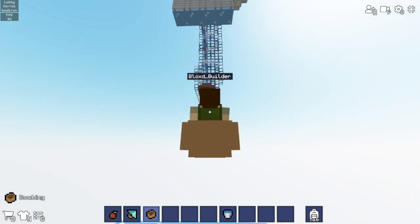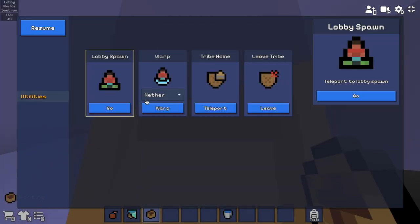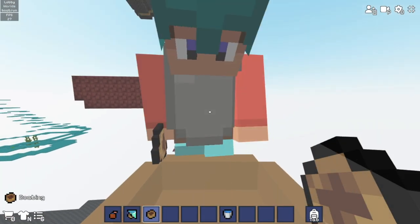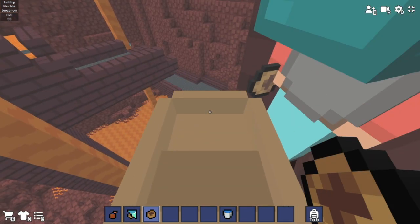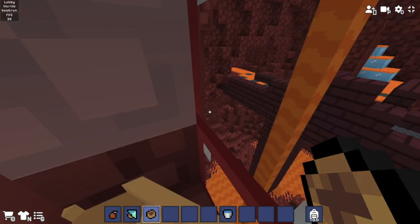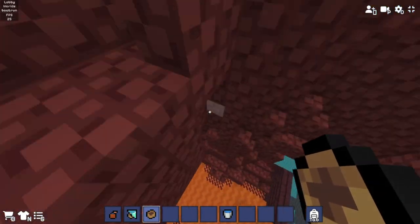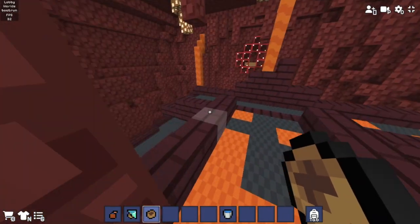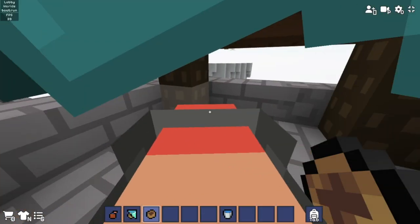Then there's this part that uses the ladder glitch, and this is just so cool. And that's not even the best part — there's a nether section. They made a course inside an empty nether. Check this out, isn't this awesome? It's such a cool race and it really fits.